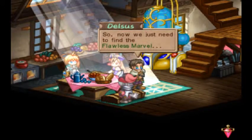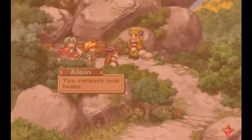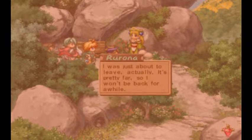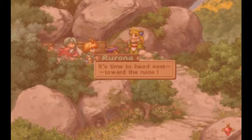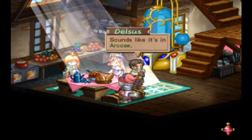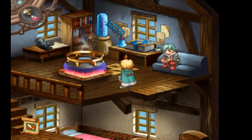So now we just need to find the Flawless Marvel. That's the ruin Verona was looking for, right? Yeah. She did say that it was far in the east. Well, it's because I finally found the Flawless Marvel. It's time to head east towards the ruins. Sounds like it's in Arcos. I guess we're heading to Arcos. We now have our next destination — we need to go back to Arcos. More backtracking.